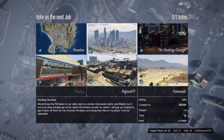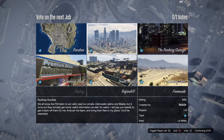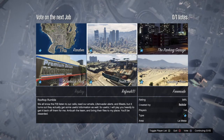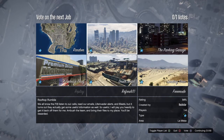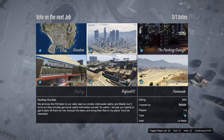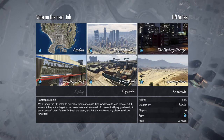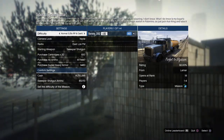This one right here — Brutal Rumble — is a very hard mission I used to play all the time many years ago when I needed more money. If you have the Kuruma, this mission will be very easy for you, but if you don't it's super difficult and you might need a team of three or four people. Same as with Peer Pressure — if you do this mission and wait 14 minutes max, it could give you more than $22,000.